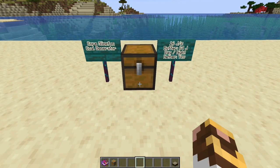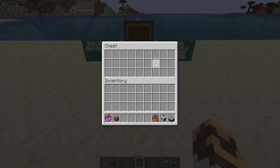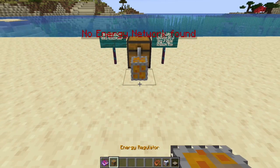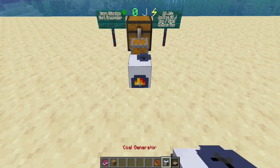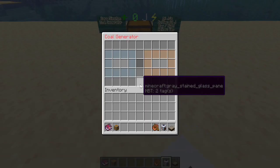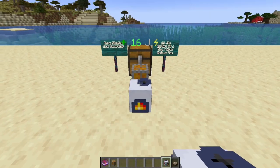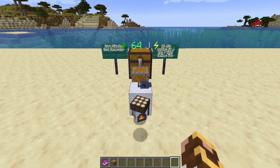Back in core Slime Fun, the coal generator also runs 16 joules per second, has a 64 joule buffer, works day and night, and will work in the nether. It doesn't have to run on coal — coal simply gives you the most power. Check your guide for all the items that can go in and their values. An acacia boat, for example, gave me the 64 joule buffer.